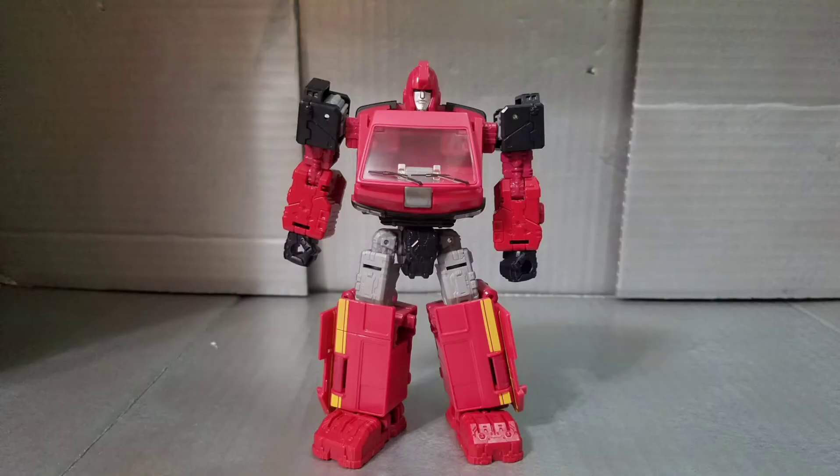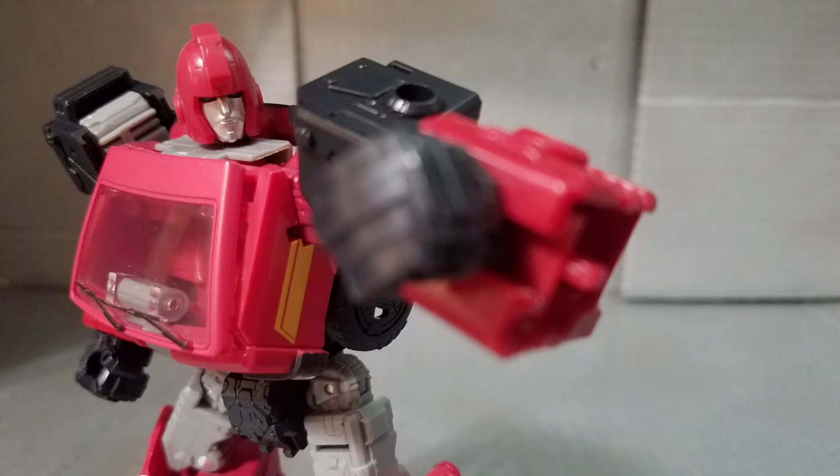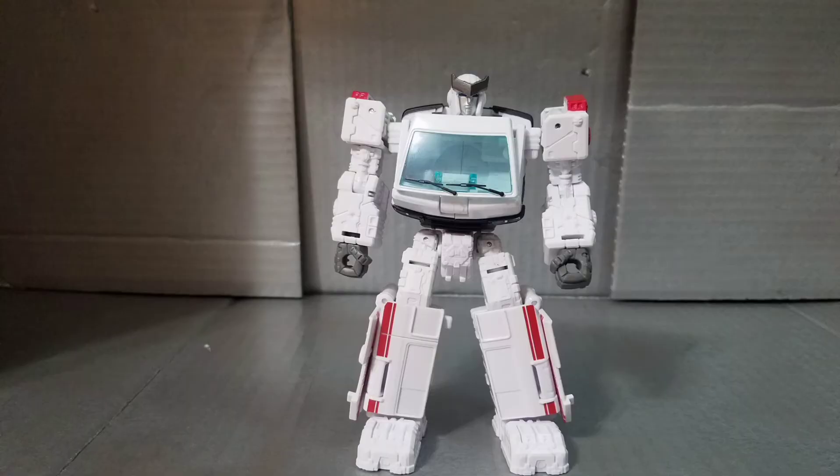Now on to the main figures, starting with Ironhide — he's a red van guy, the security and weapons specialist. Very faithful to G1, so that's good. There are three different reds, which is a bit of an odd color choice and kind of hard to tell in person. But look at that head sculpt — fantastic. I love the silver face with blue eyes and that crest on top — perfection. I really dig this one.